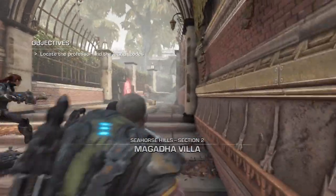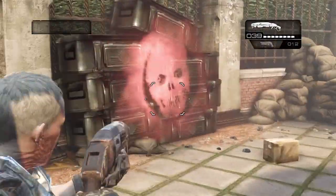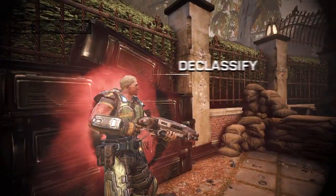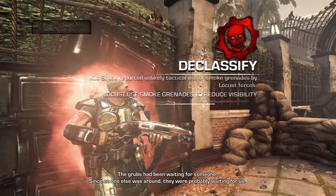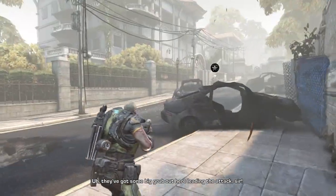Moving on — Magadha Village, I can't pronounce stuff guys. But moving on up the stairs, you'll find the declassified mission right at the beginning of this section of the level. So moving on with the cog tag, you'll progress through a house and defeat a bunch of enemies.